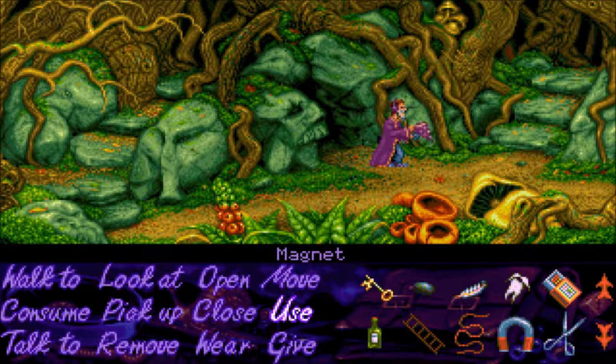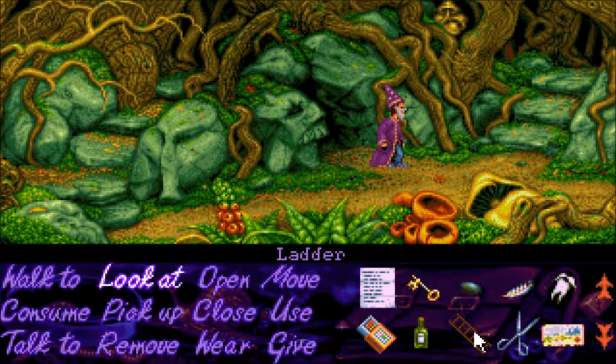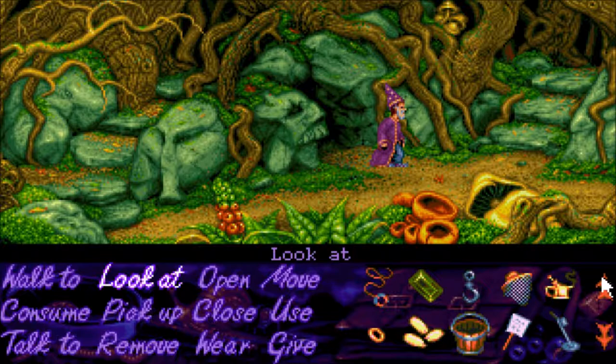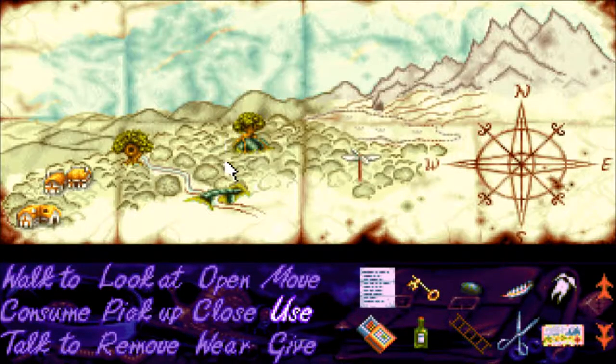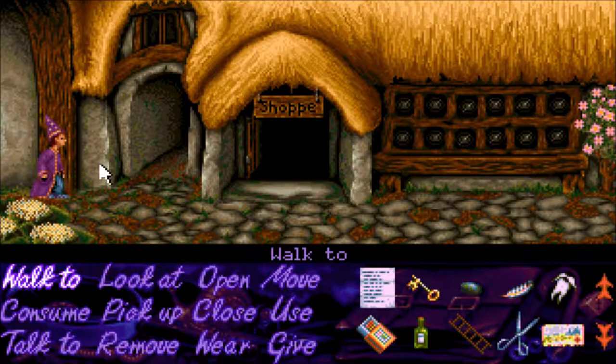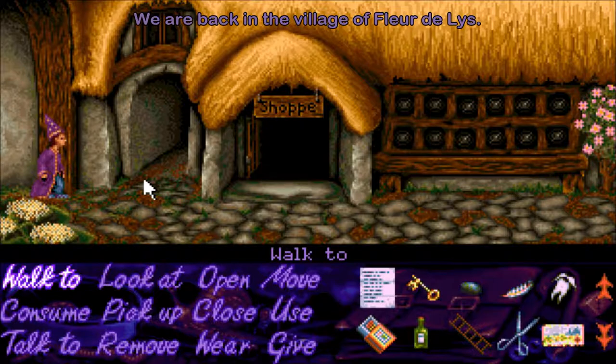First, the magnet and rope — that actually worked, so now we have a magnet on a rope. Let's use the map. We haven't really looked at it since the first part. It's nice — you add locations as you move along. It was a very cool feature for its time. The forest is rather large and confusing.